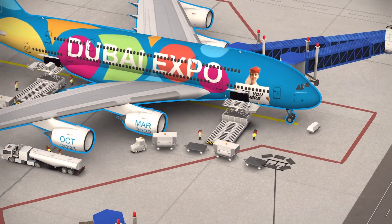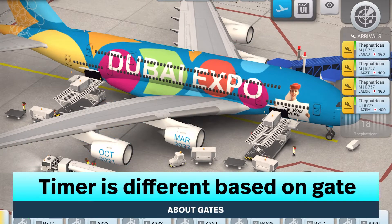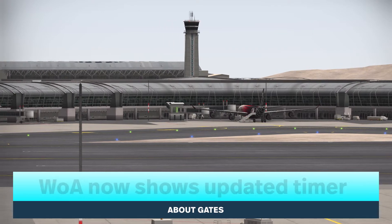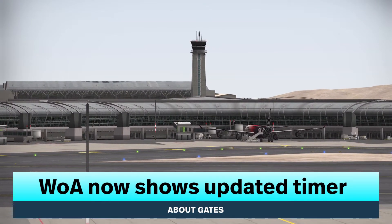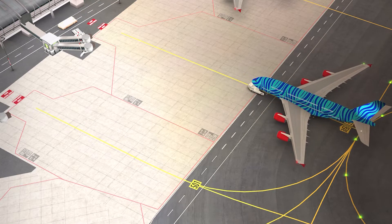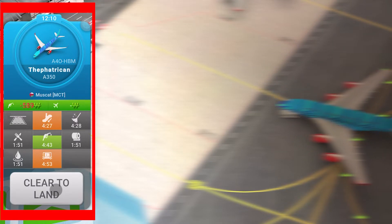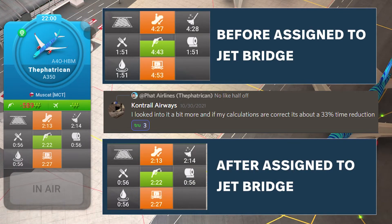If you pay close enough attention, you may notice that the timer is different depending on the gate that your plane is assigned to. In version 1.4.4 and beyond, the timer will actually change when you first see the plane in your arrivals queue compared to when parked at a jet bridge. Contrail Airways on the WOA Discord determined that this is a 33% reduction.